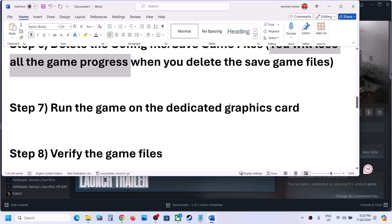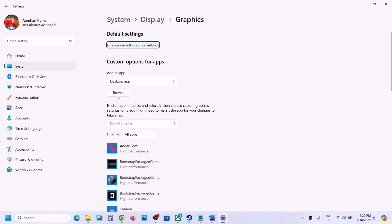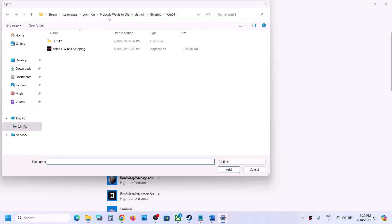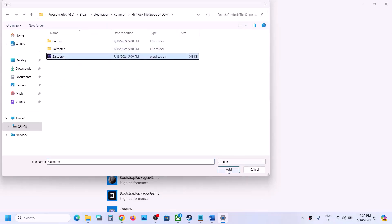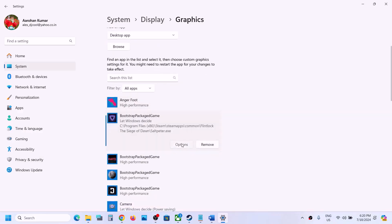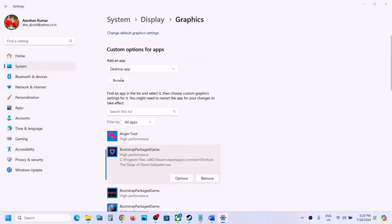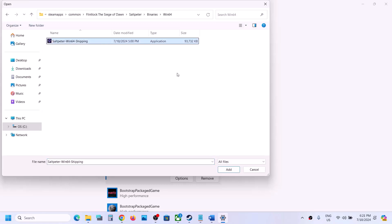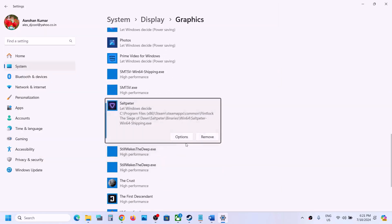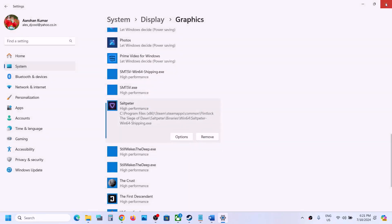The next step is to run the game on the dedicated graphics card. Type 'Graphics Settings' in the Windows search box, click Browse, go to the game installation folder, select the game EXE, click Add, then click Options and select High Performance, then Save. Do the same for the Salt Meter Binaries Win64 EXE file. Launch the game and check.